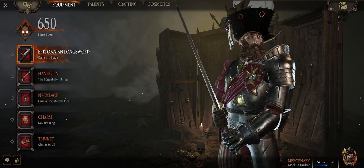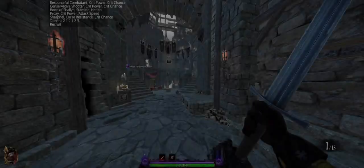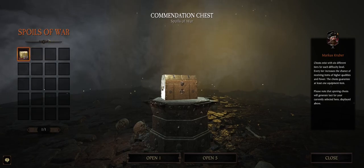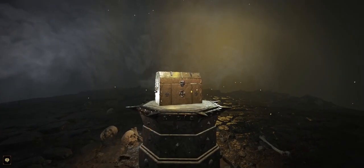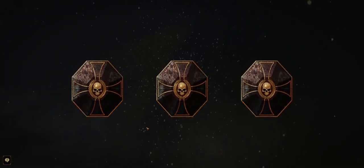If you have all 300, you'll have 300 hero power. In order to increase hero power, whenever you're first leveling up, you want to open your spoils of war one at a time. You get spoils of war from leveling up and from completing levels. Opening them one at a time, equipping the highest power you get, and then opening the next, is the way you can slowly creep your hero power up.